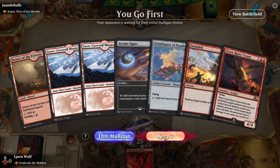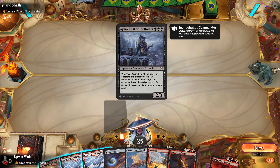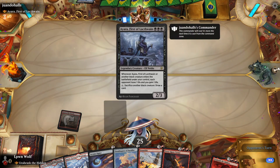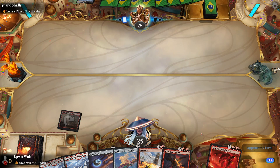We go first against mono black Ayara. So they're going to be a black creature drain-style deck — that's basically the way to build Ayara. I can't see any other way because she mentions creatures on the card. Black Cat has access to Lifelink, so that's always bad for red to see. Are they going to Thoughtseize us? Maybe Duress?